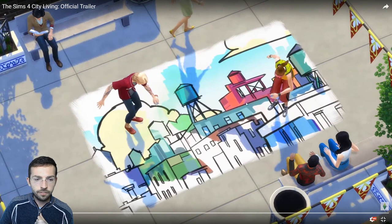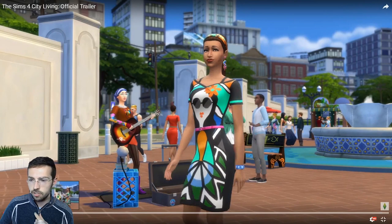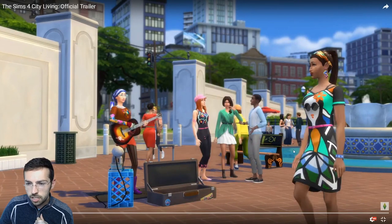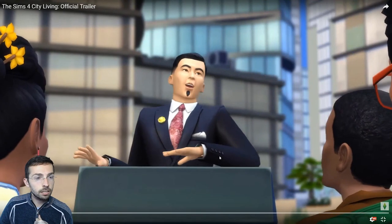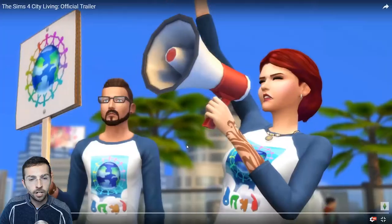Look, you can make graffiti on the ground, which is kind of cool, so that could be kind of fun. A cool shot here of all the new stuff — some new outfits, which are kind of cool. This is a cool new bench, a new fountain in the background. Your sim can play guitar. Is that a little tattoo or something? This is the new political career — there's a new political career and career track inside of the game, so if you want to take part in that, you definitely can.